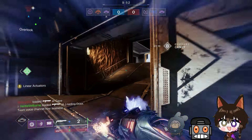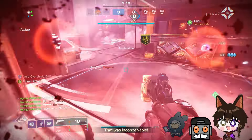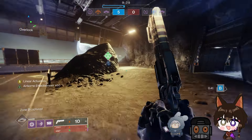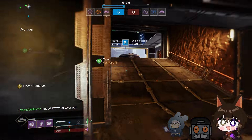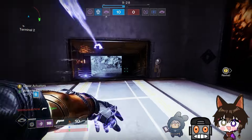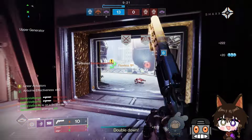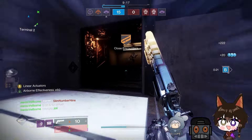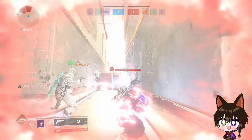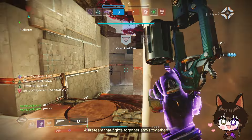The player notes a Stag helmet user could be annoying but Magnificent Howl handles it fine. People are clustering and getting cleaned up. Some self-deprecating moments — the player jokes they just suck — but a teammate reassures them, saying Gabe is essentially a raid boss and you just go punch them. The fireteam motto: 'A team that fights together stays together.' Osio being cheered on.